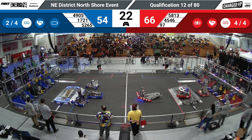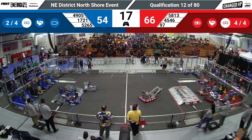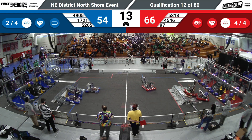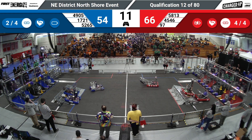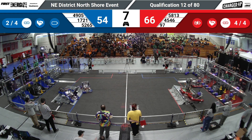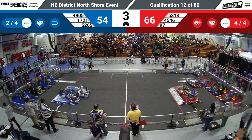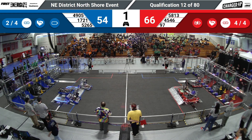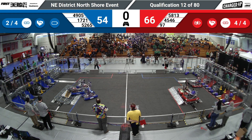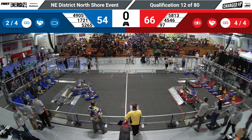Blue Alliance has got two links scored. Blue Alliance looking to get two, perhaps three robots up onto the charge station. 49-05 holding on, making it easier for their Alliance partners to get up on there. It's going to be a little bit of a messy ride. Oh no — 49-05 up on top of 17-21. And not quite enough time. So it's possible that we'll see some robots docked on the Blue Alliance side, but docked and engaged for red and parked.